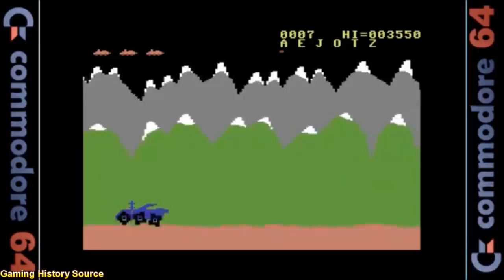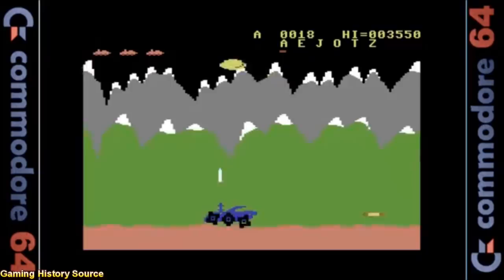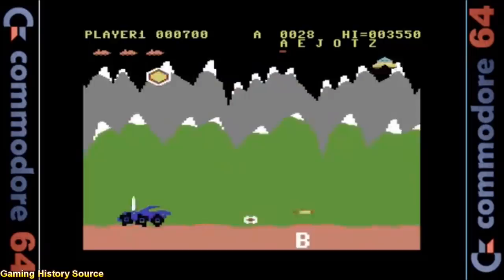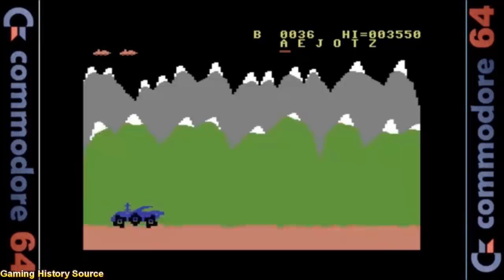The Commodore 64 version looks very good. The parallax scrolling is nice and smooth, probably the smoothest of any of the 8-bit home conversions. The sprites are large and detailed with some nice animation, especially on the wheels of your moon buggy. The city backdrop is missing for some reason, but what's there looks really good. The sound effects are nice and the music is really good thanks to the Commodore 64's SID chip. The speed of the gameplay is just as fast as the arcade original, and despite only having one fire button, the gameplay is top notch.